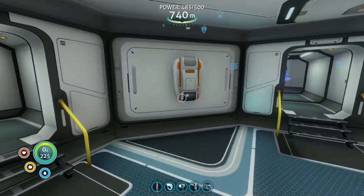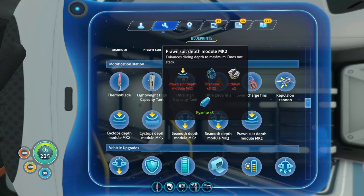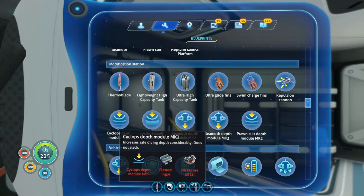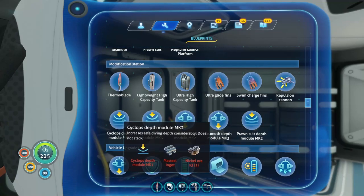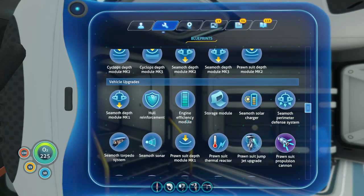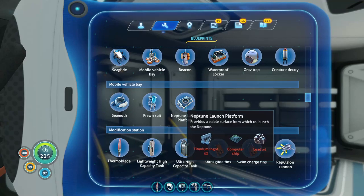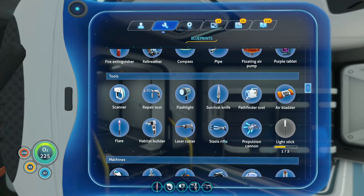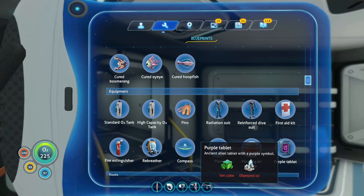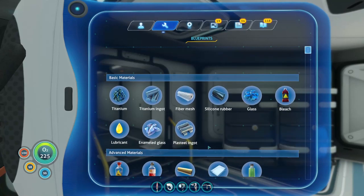I feel good about what we've gotten. Let's take a better look now — the prawn suit takes three kyanite. Are there any other things that take kyanite? There's a cyclops depth module mark three. So there's the mark two which we've already done, and the mark one — we need to check. We have the stuff to make that one. We need to make marks two and three for the cyclops depth module. Also: the prawn suit depth module — oh my god, we're almost too deep already. Launch platform I can already make. We also need to find a light stick and finish unlocking that.